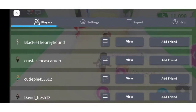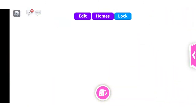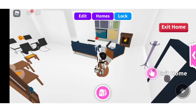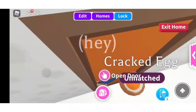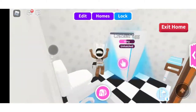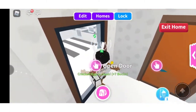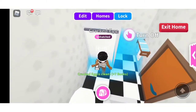I'm going to teleport by resetting my character to my house, which will bring me over there. I'll get my cracked egg out. By the way, do you like how I decorated my house? Someone on Instagram helped me decorate it, and now it looks very modern — I really like it.